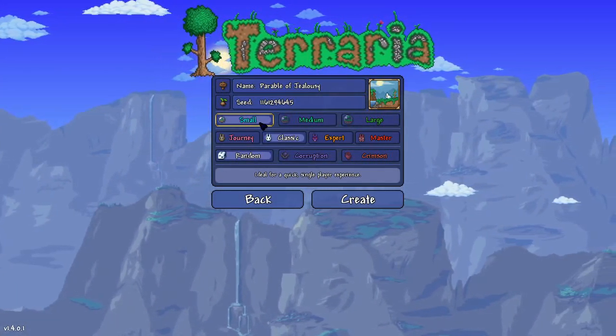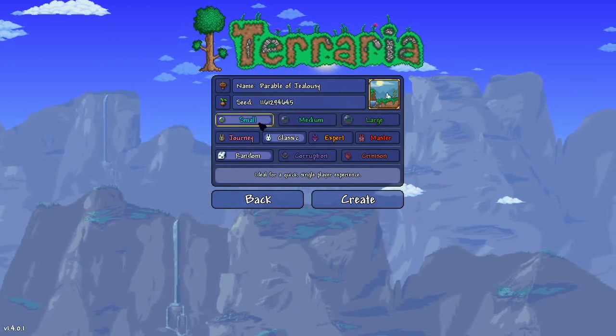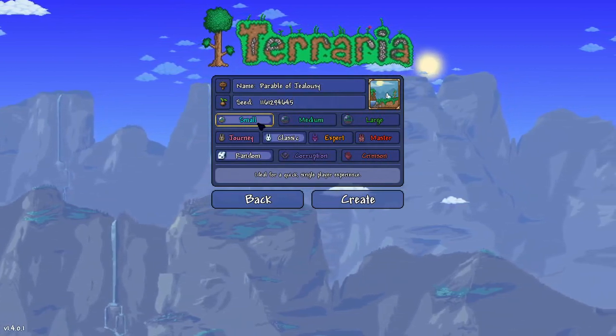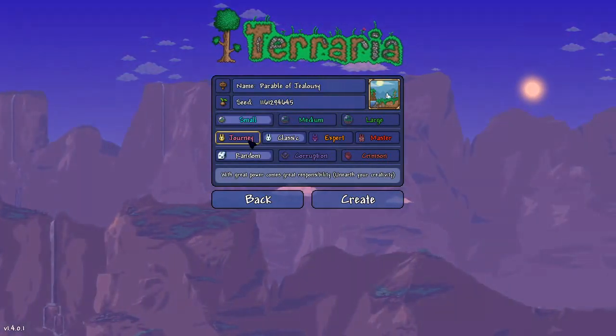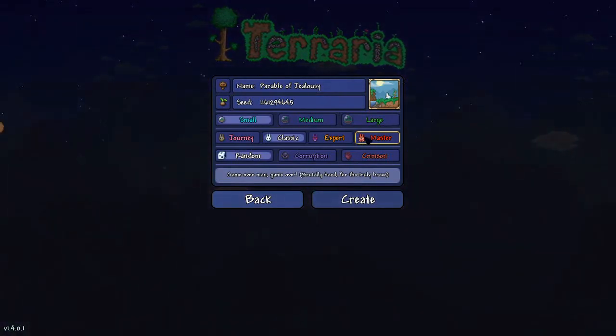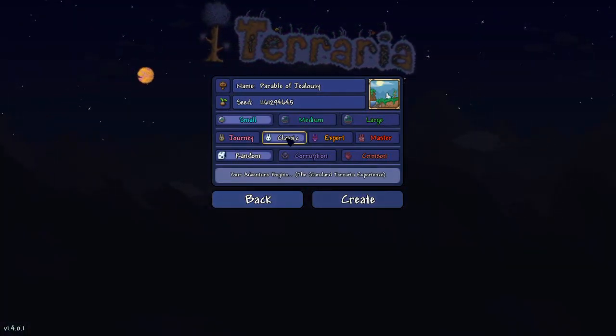In a small world you won't have all of the unique structures that you will on a large world. However, it's much quicker to get around and much easier to get to the places you want to, so just start with a small world. Journey mode is for those who want to play a creative sort of mode, and Expert and Master mode are very tricky. I recommend starting with Classic and learning the ropes.